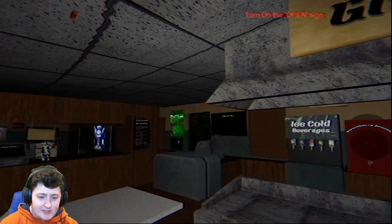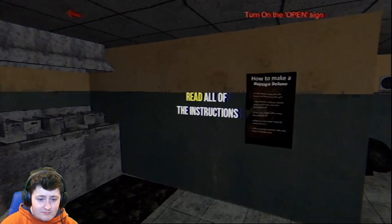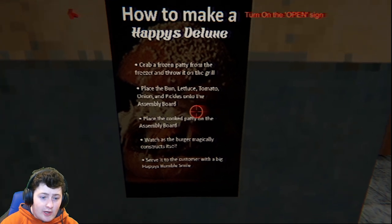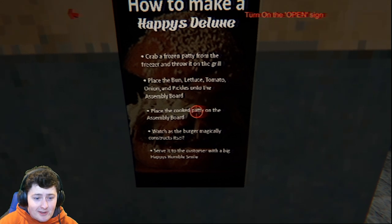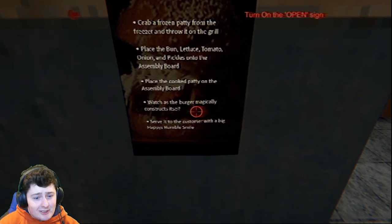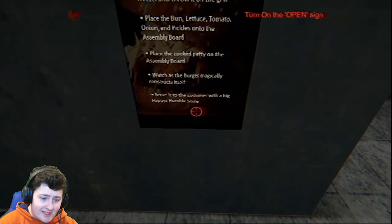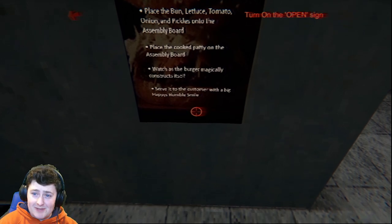Look at this place. Got the grill. There's a freaking rat or something around here, I swear to God. Read all the instructions. How to make a Happy's Deluxe: grab a frozen patty from the freezer and throw it on the grill. Place the bun, lettuce, tomato, onions, and pickles into the assembly line - in that order. Place the cooked patty on the assembly board. Watch as the burger magically constructs itself. Serve to the customer with a big Happy's Humble Smile. Or else.